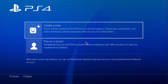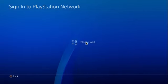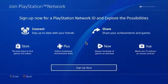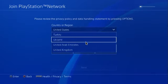So what you're going to want to do is click on new user, create a user, basically skip through all of this. And then whenever it gets down to here, click new to PlayStation Network and let it load. Click sign up now and then once you get here, change your thing to New Zealand.